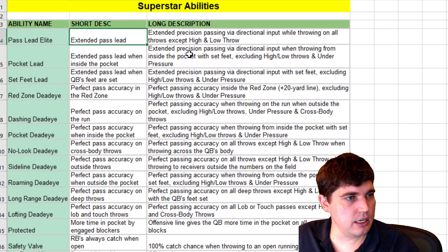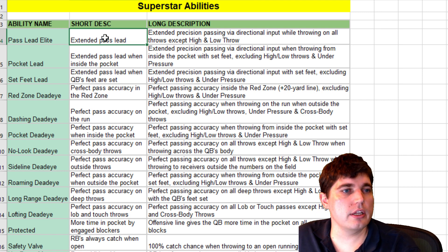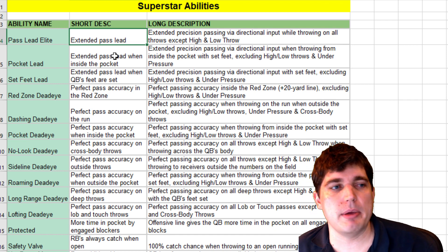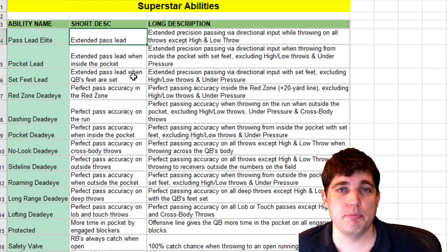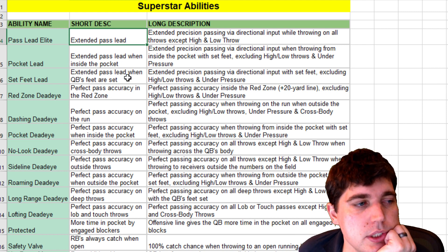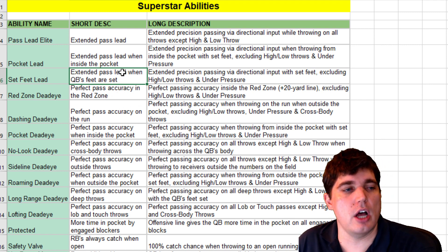This is Pass Lead Elite — extend your Pass Lead. They got a short description and a long description. In the beta, this was glitched. Tom Brady and Drew Brees, when you Pass Lead, they Pass Lead too far and became incomplete. They said they fixed it. I like that my pocket passers can compete with mobile quarterbacks. Pocket Lead extends the Pass Lead when inside the pocket. Set Feet extends the Pass Lead when the QB's feet are set — basically three things doing the same thing.